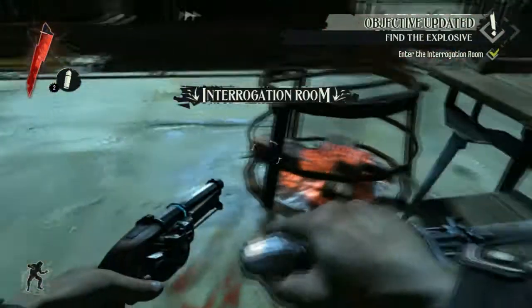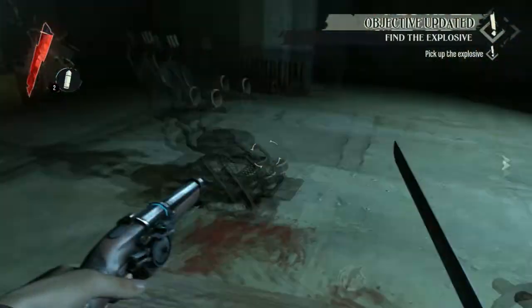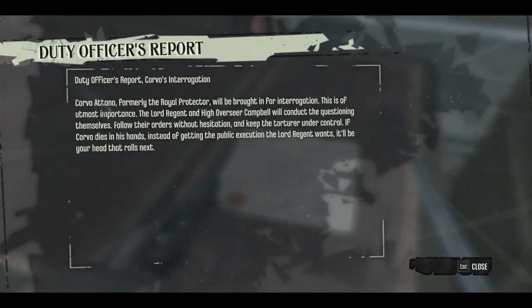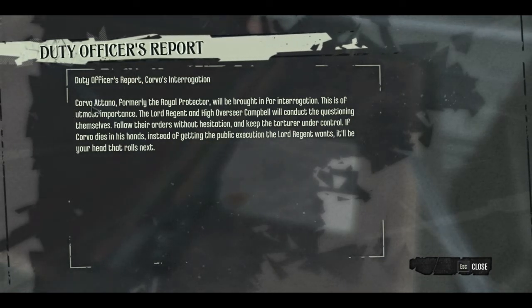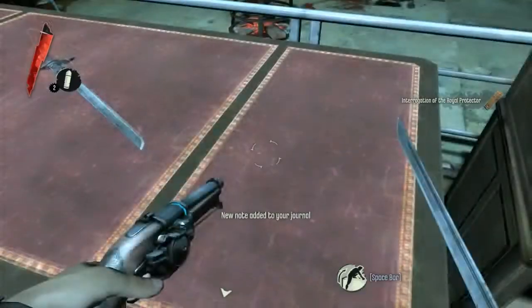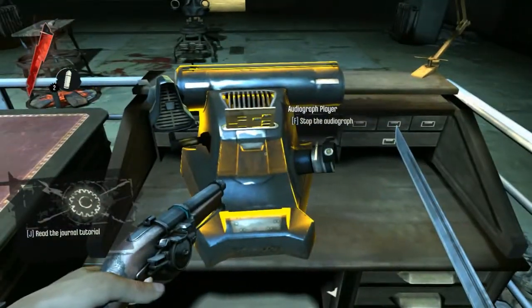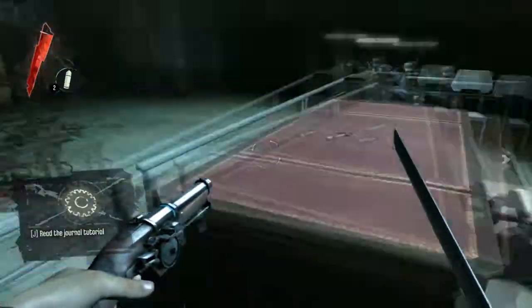Interrogation room — so we gotta do something here. What could that be? Well that could be anything. I can read the letters — duty officers report, core war interrogation, core war atanto, formulate the royal court. Blah blah blah, who cares about that one, that's just the game. Pick up those coins.